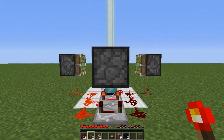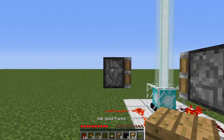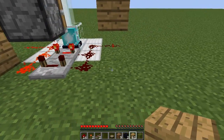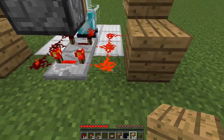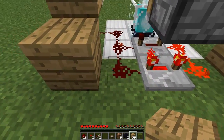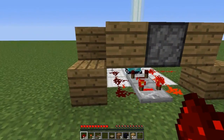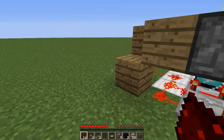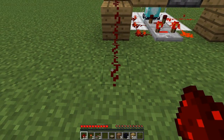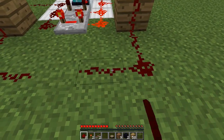Behind the left and right pistons, get your blocks of choice and place a block behind it. Then place another one down one layer, and place a block on top of the redstone next to this block — same with the other side. Now place redstone on top of these end blocks, then place two behind each of these blocks and go towards the centre one — two behind and then towards the centre.